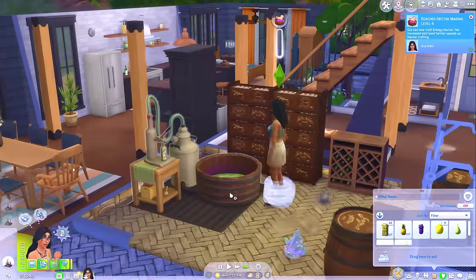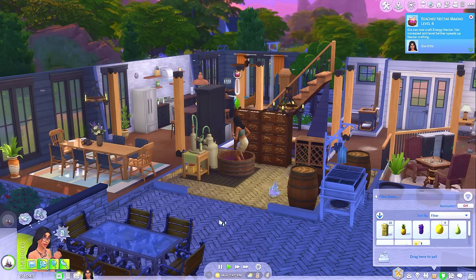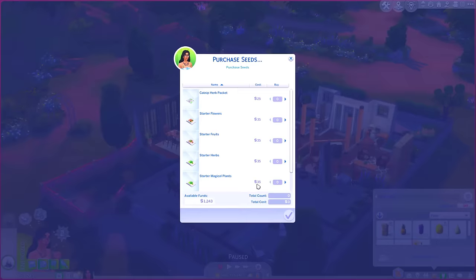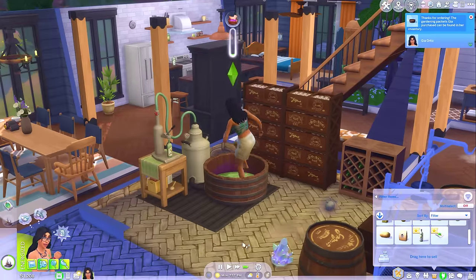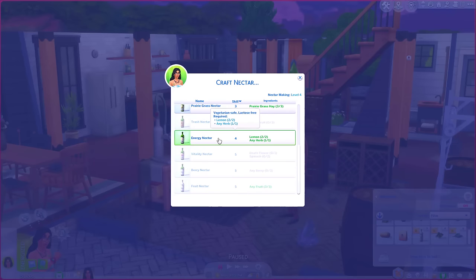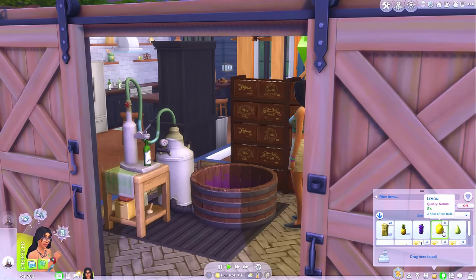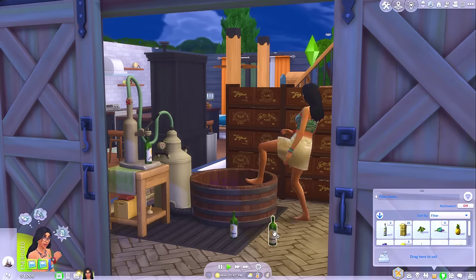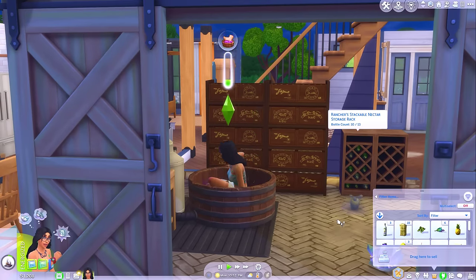Level four of the nectar-making skill! We can now craft energy nectar, and it speeds up our nectar crafting. I'm pretty sure it was lemon and also a herb. I could just purchase starter herb seeds, open that packet and use that to make energised nectar. Energy nectar — we can do that, let's make it. I think I've got a few lemons so I could make two bottles. I've made excellent quality energy nectar — are they both excellent quality? Yes! One of them I'm going to keep in my wine rack. That wine rack is almost full now.